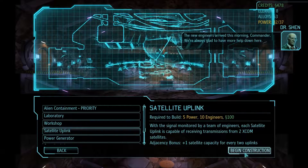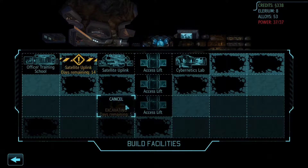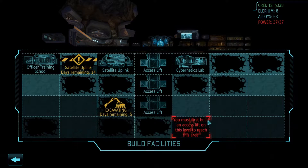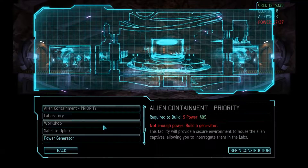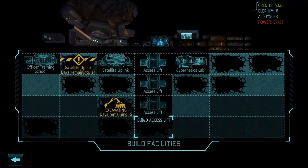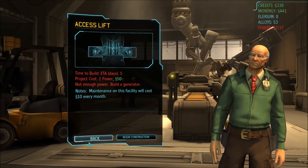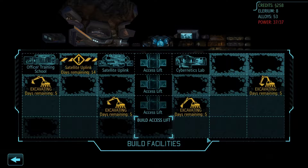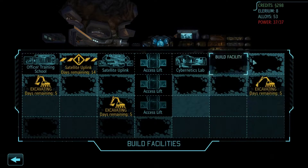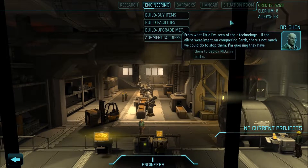Satellites. So we're doing construction like that. Right, so we need power. We'll excavate there. This is going to slow me down a bit. So it's just power that we're lacking. That's alright, so we'll save a bit of money. Build the access lift. Two power — so we've got no power at all. We'll excavate. From what little I've seen of their technology, if the aliens were intent on conquering Earth there's not much we could do to stop them — I'm guessing they have something else in mind.